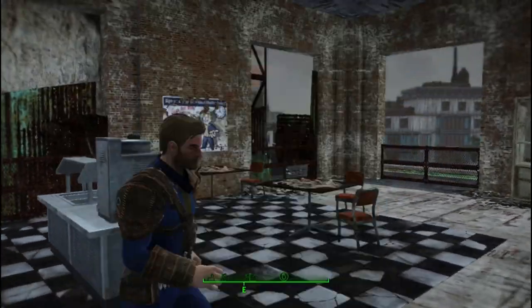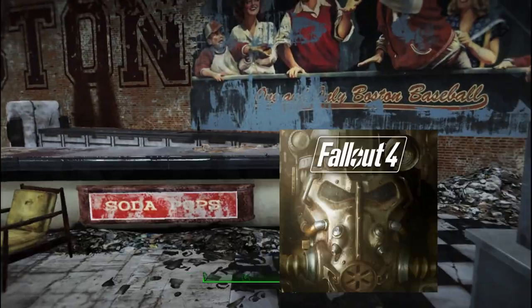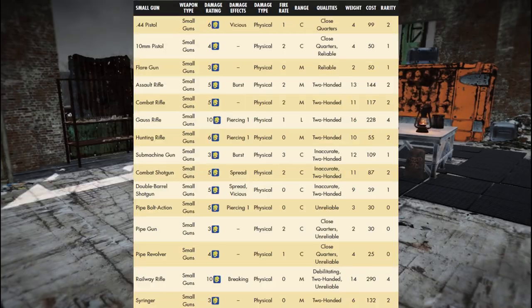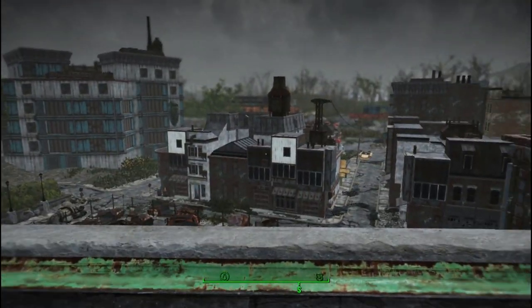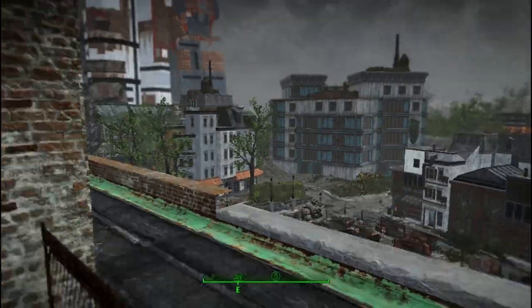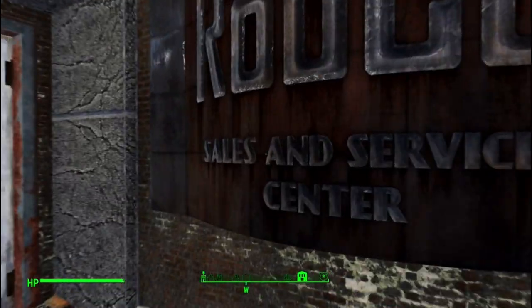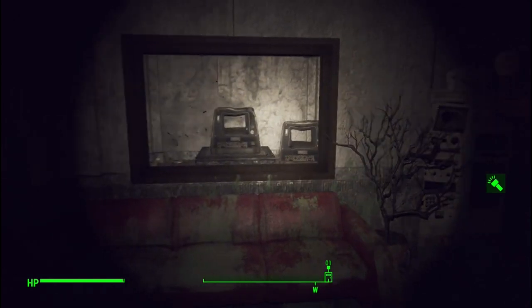The core rulebook for Modiphius' Fallout RPG is very obviously centered around the Commonwealth of Fallout 4, and pretty much everything in it comes from that game. The armor, weapons, modding system, power armor, and so forth are all ripped straight from Fallout 4, not including the DLC content. Modiphius has, however, recently released a major expansion to the game called The Settler's Guidebook, which adds a ton of new content, including equipment.